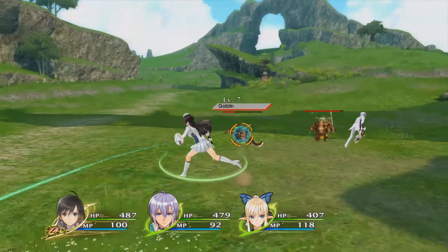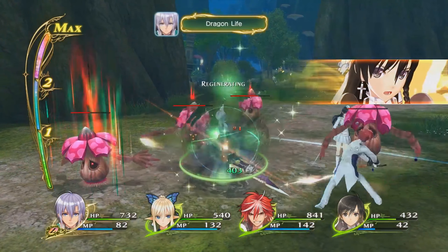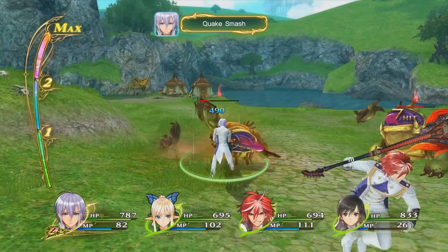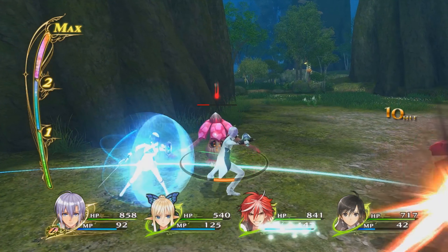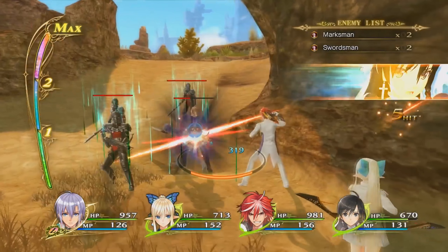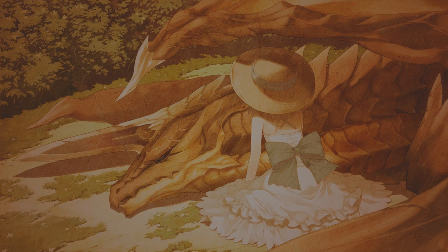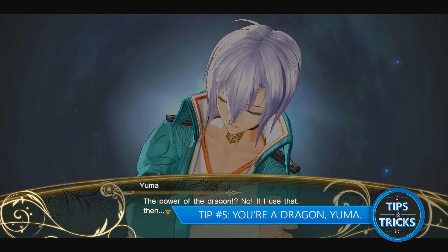Learning a good balance between the two can be the difference between victory and defeat. AP will deplete faster but will also recharge at a quicker rate, while MP will take longer to consume but has a very slow rate of recharge. When MP attacks are used they will refill the AP gauge, and when AP attacks are used they'll refill the MP gauge — so balancing attacks to fill both gauges can ensure you always have the points needed to continue your assault.